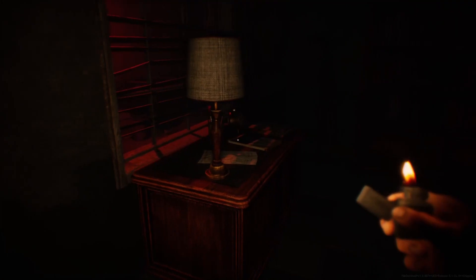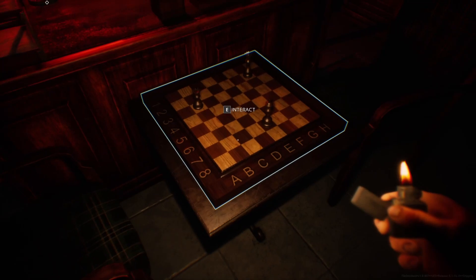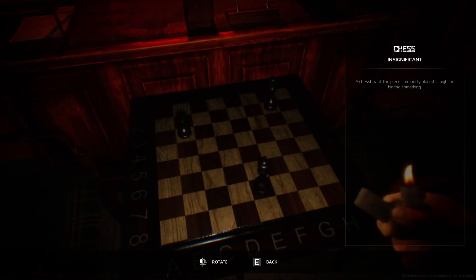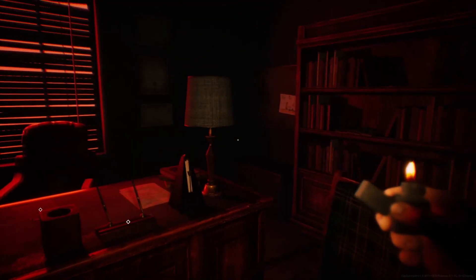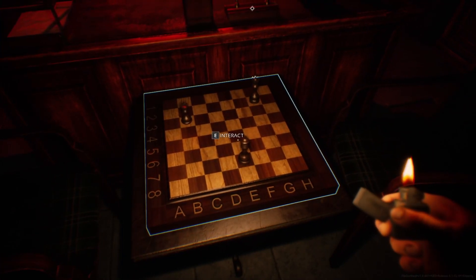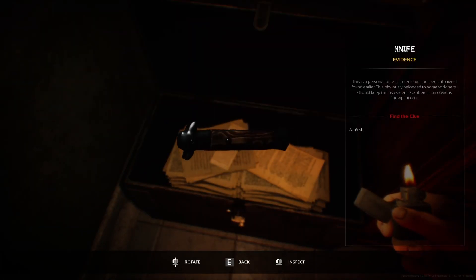I thought I was being clever there for a second, but I guess I'm not. The door's locked — we really have to find a number in here. Oh, hold on — is it related to this? I see now. It spells out B-E-G, but in this case the numbers correspond to the position on the combination lock, so it's 3, 7, 2. And boom — we got it. Big brain Kevin.